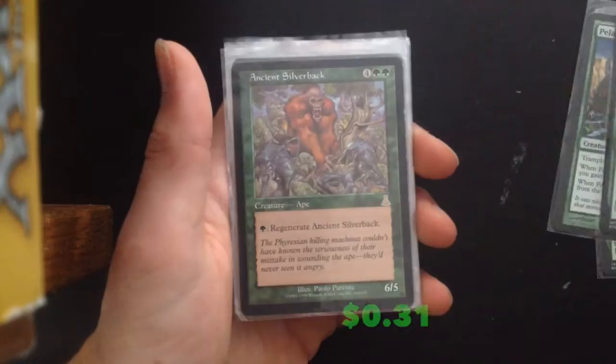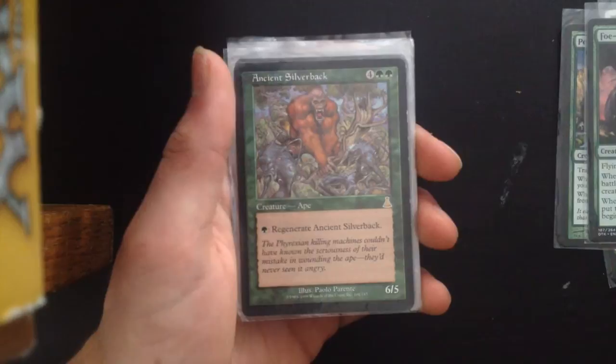Ancient Silverback — 4 and 2 green, green: regenerate it. 6/5. Just a nice solid card that you can keep bringing back. Very powerful.